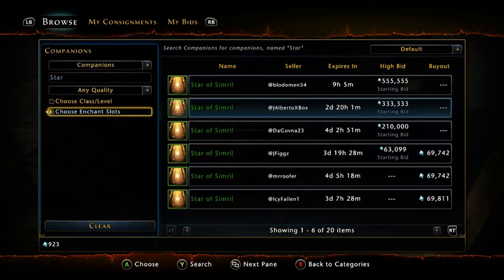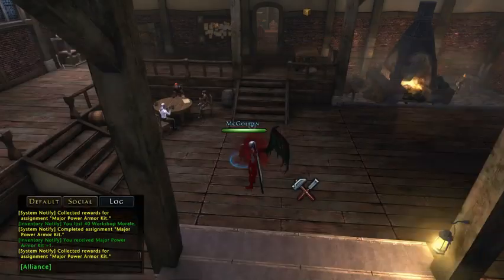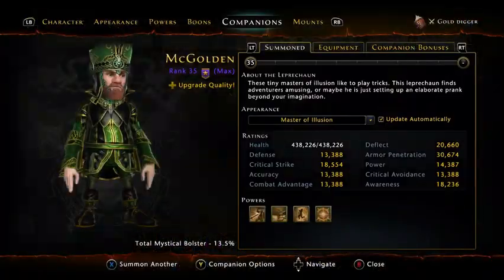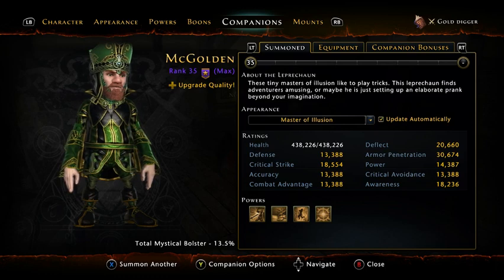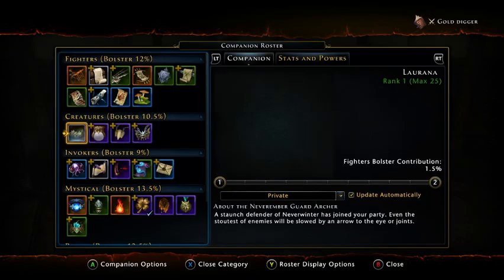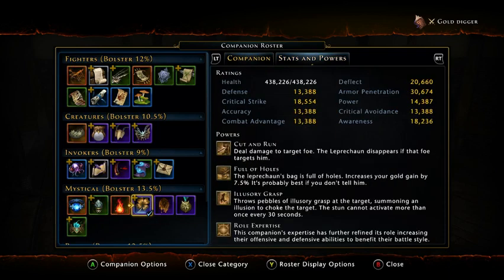They're only in green, so you'll have to work to build them up. The other companion is the Leprechaun. Your Leprechaun - you don't need to use his power. All you need is to get him leveled up and summoned. He comes green. The reason you want him - it's called Full of Holes. The Leprechaun's bag is full of holes: it increases your gold gain by 7.5%.